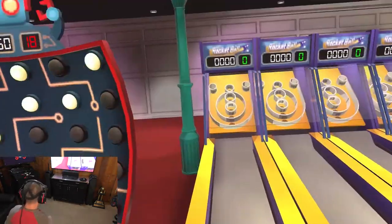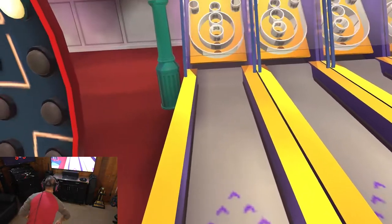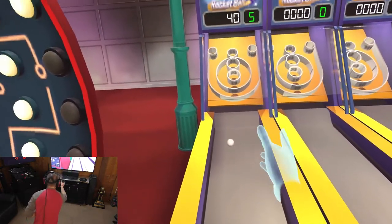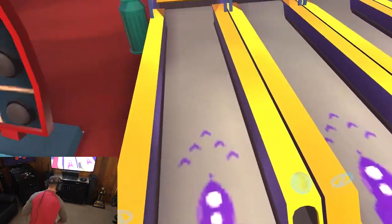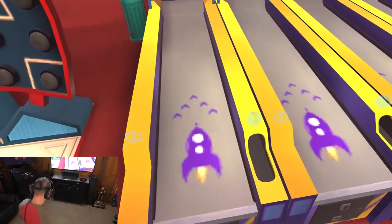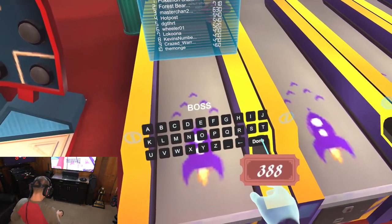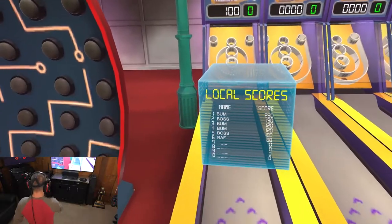We've got Rocket Ball. Pop a coin in, get some rocket balls coming at you, and you just roll it down the aisle and try to get as many points as you can. You're going for those hundreds and fifties but I'm not very good at it. Up pops your leaderboard score and you can put in your name and check out your friends' leaderboard, global scores, and local leaderboards.